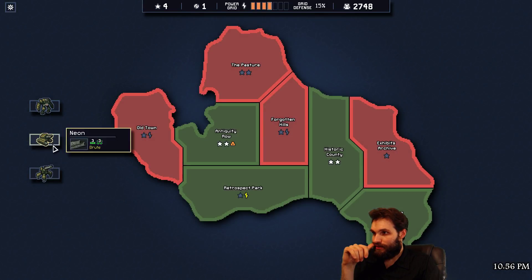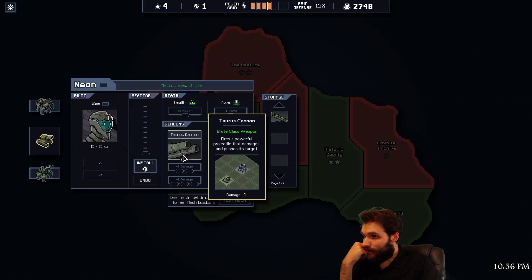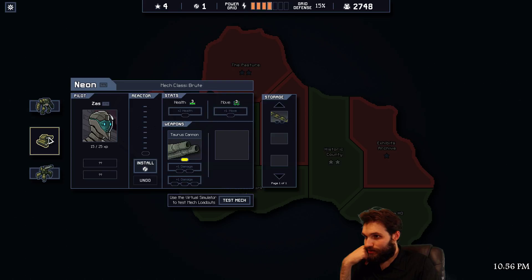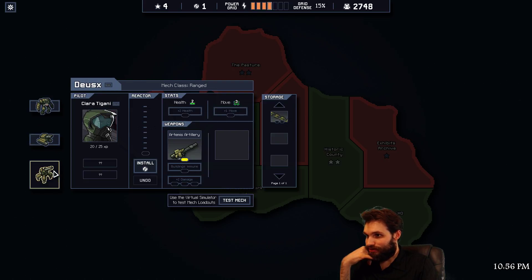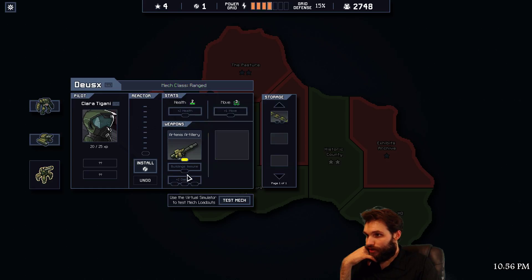There's our... any class weapon, but that just looks really shitty so I don't want to do that. Yeah - plus one damage, plus one damage, dash, and plus two damage building's immune. Oh, that's decent. Or plus two damage.